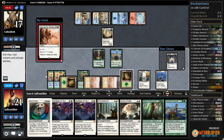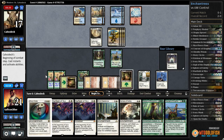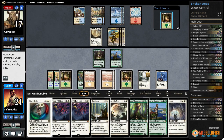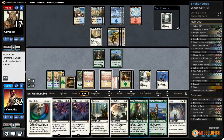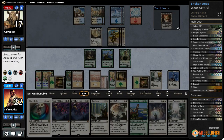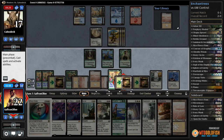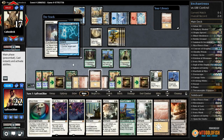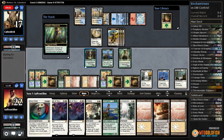Opponent plays mini-Sphinx's Revelation, then Secure the Wastes. Attacking is not easy — they can't really attack. We get another counter. Forest off the top, gain a life. Eidolon of Blossoms draws two cards. Utopia Sprawl on green — draw two cards. Nevermore — are they gonna counter the Nevermore? Counter-draw. Alright. Then Blind Obedience draws a couple more cards. We drew a lot of lands in a row.